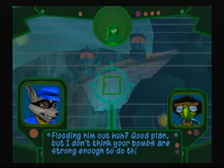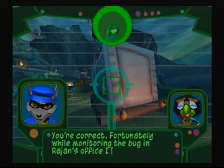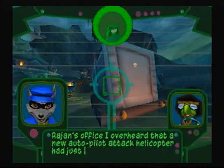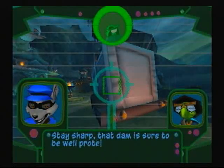But I don't think your bombs are strong enough to do the job. You're correct. Fortunately, while monitoring the bug in Rajan's office, I overheard that a new autopilot attack helicopter had just arrived — it's sitting inside this truck. Stay sharp. That dam is sure to be well protected.